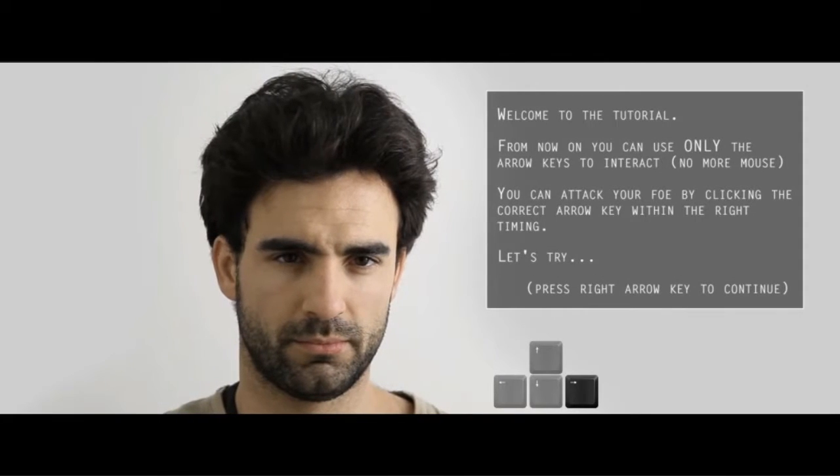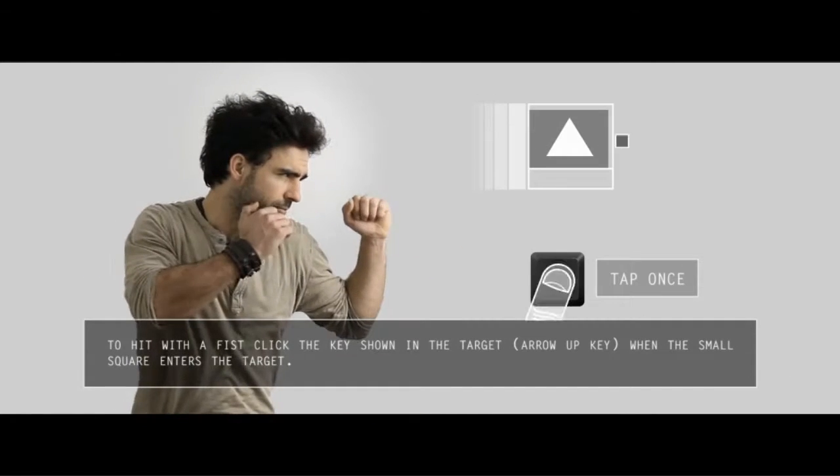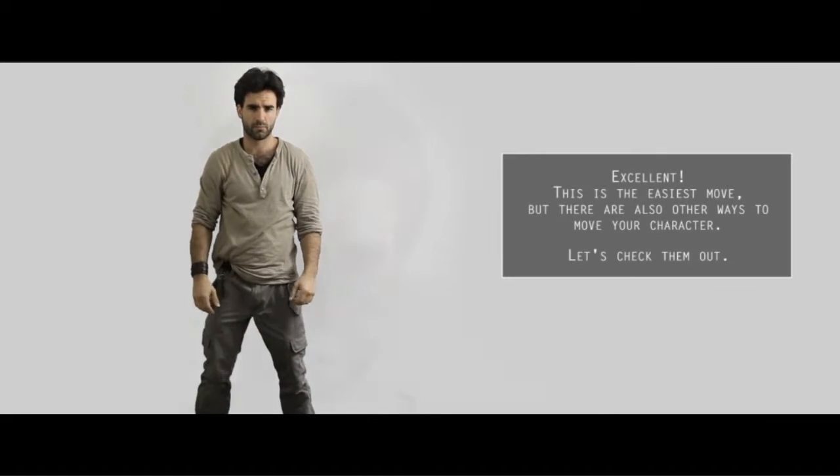Hello? Welcome to the tutorial. From now on, you can only use the arrow keys to interact. No more mouse. You can attack your foe by clicking the correct arrow key within the right timing. Let's try. What the fuck? I have to time it up. It's like an RPG. There we go — we got attacks.